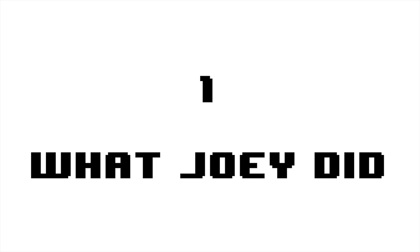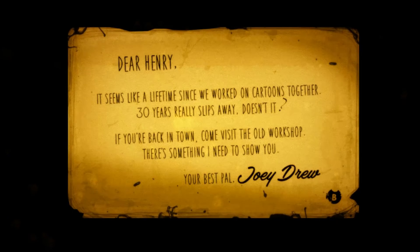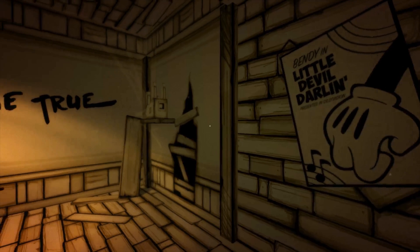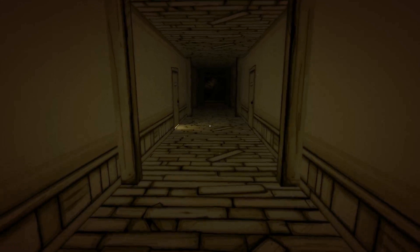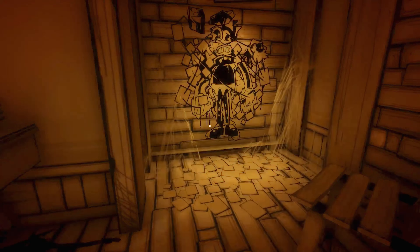The first thing that this collage could mean is Joey Drew's intention at his studio. We have to remember the reason why we're even playing as Henry in this studio is because Joey Drew invited him over. What we found out so far while playing the game is that Joey Drew did some pretty crazy experiments in the studio, and it seems as if everything is coming together based on Joey Drew's actions. So that could mean that whatever Joey Drew was planning in the first place has to do with this collage that we can see in the safe house.